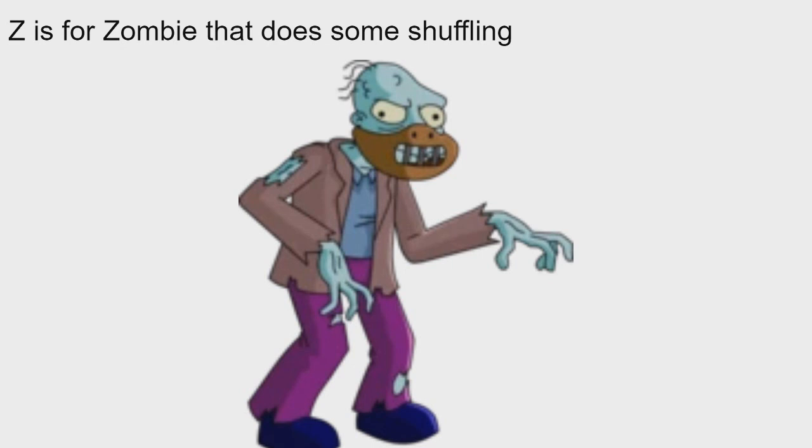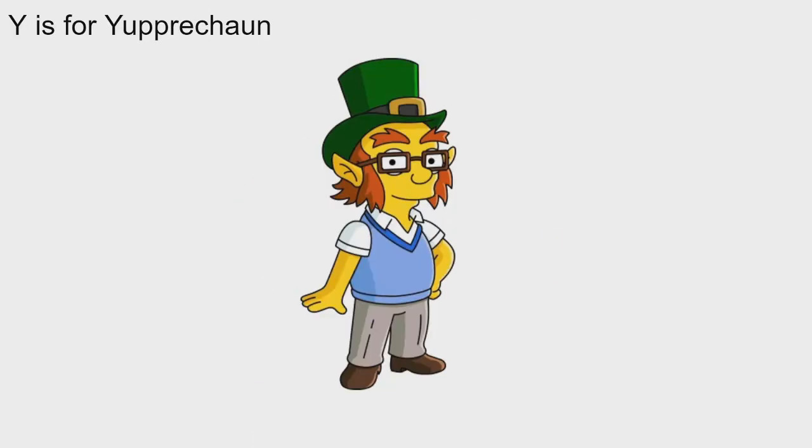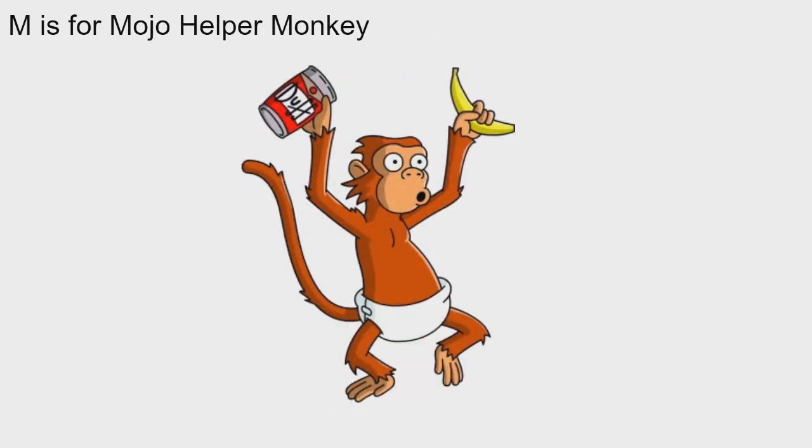Z is for Zombie — specifically the Shuffling Zombie. There is actually an NPC with a Z, and I decided to go with the Zombie. The coolest-looking zombie is the Shuffling Zombie in my opinion. He first appeared in the original Treehouse of Horror 2012 as a tappable, and was re-added as a permanent NPC in 2015. He's very awesome — you gotta give mad props to the Zombie. That's Z for Zombie.